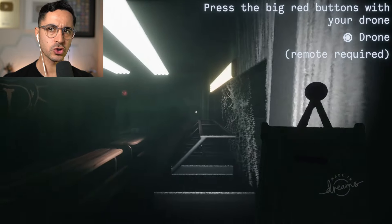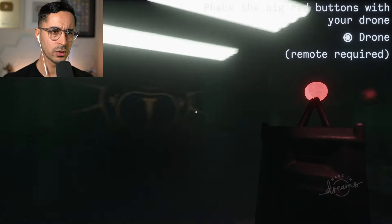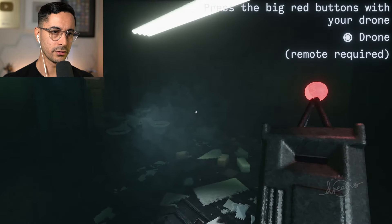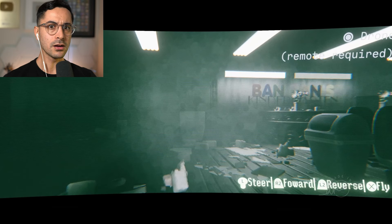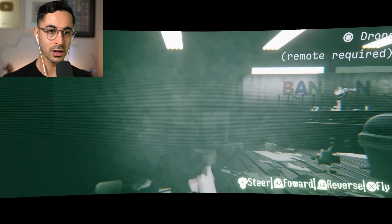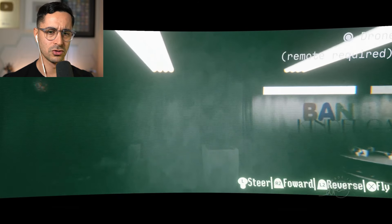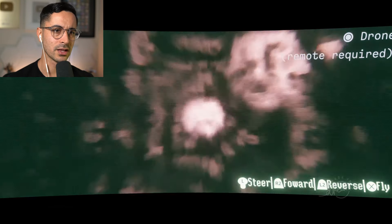Press the big red buttons with your drone. Circle drone remote required. Oh, there it is. There's our drone. We drive the drone. Wait a minute. This happened in chapter seven. This game was about chapter one. They must have taken inspiration from this. That is so cool. This literally happened in the latest chapter. I'm already impressed. This literally was inspired — this is something that they ended up doing in the latest chapter.